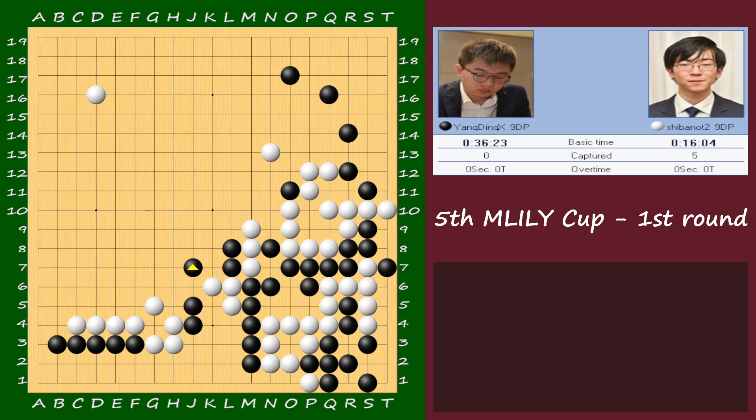He doesn't want to run to the top because that means white gets too much territory. He wants eye shape and enough space to kill white — because he needs to kill white. He played here and that's a disaster. What should he play? According to AI, just push, white is blocking, play this one — atari here is a great move. White connects, you go down. This leaves a lot more liberty than the game.